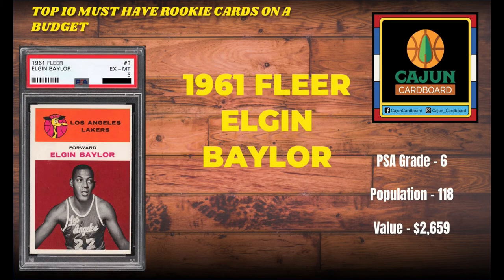Card number two on the honorable mention also comes from the exact same set — none other than Elgin Baylor, who was an absolute phenom during his prime. He just missed out on a championship with the Lakers because he retired the year they won due to injuries. The 1961 Fleer Elgin Baylor in the same condition as the Jerry West, but with slightly more than half the pop, making it a significantly rarer card. In PSA 6 condition it yields a value of $2,659. Jerry West probably gets a little more pub in the hobby than Elgin Baylor, but Elgin was a fantastic player.